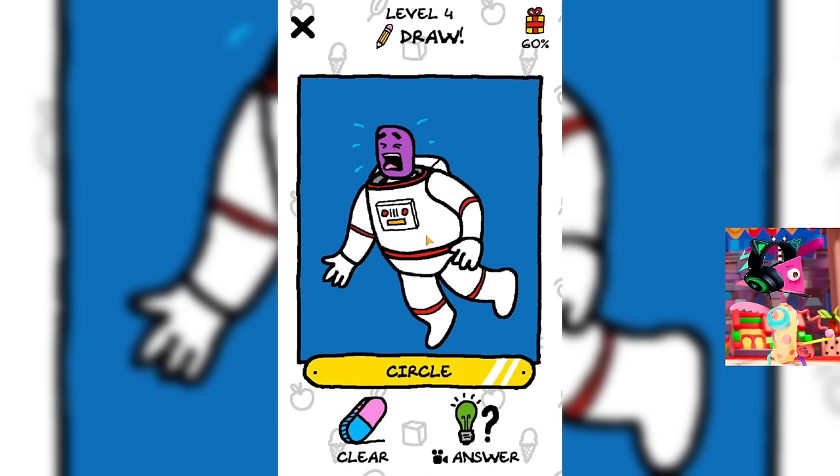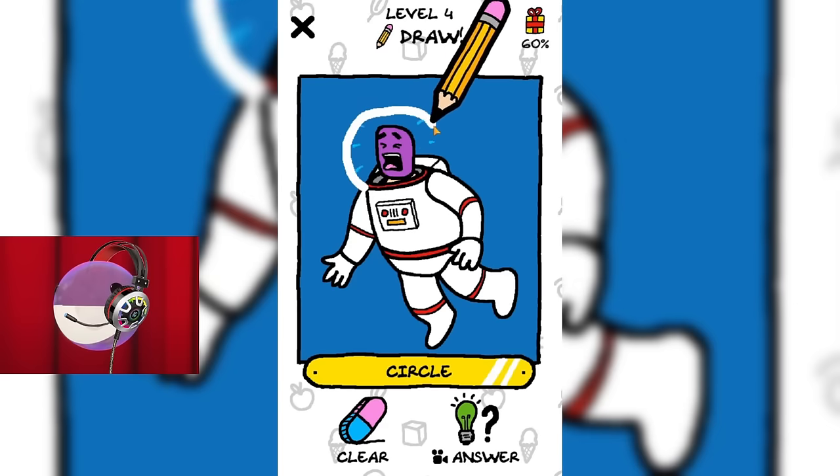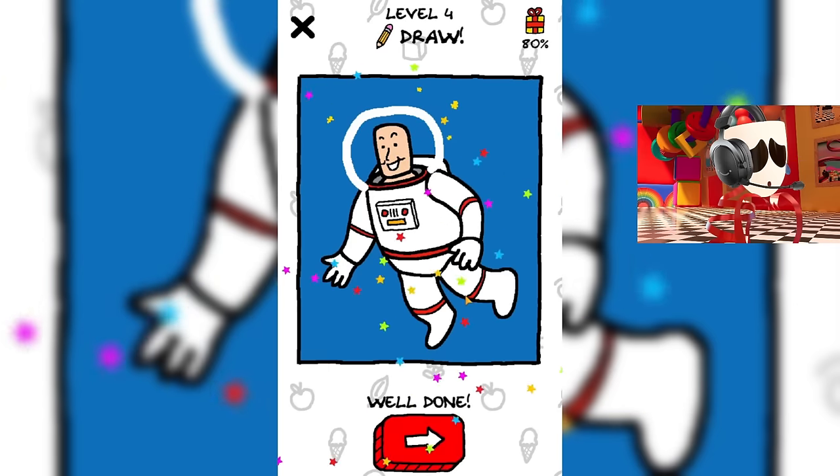Just look. This astronaut went into space without a space suit. We need to quickly finish drawing his space suit so that he doesn't suffocate. Let's draw a circle around his head. Great job, guys. The astronaut is saved, and now we move on to the next level.